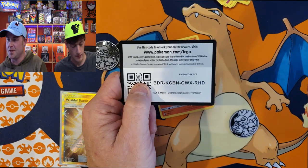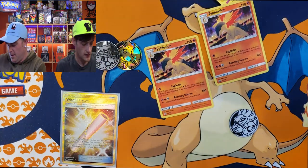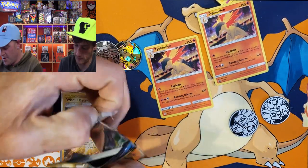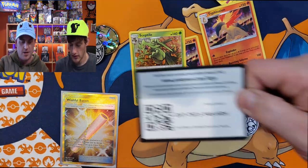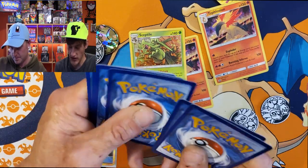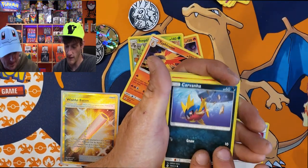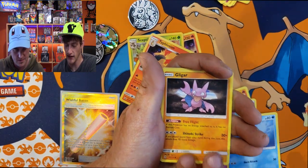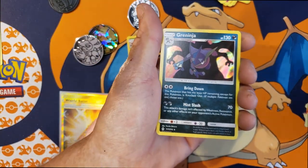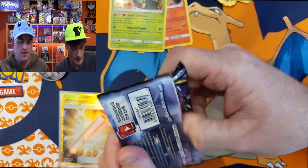Each blister has a promo and a coin in it. We got that Typhlosion holo promo - pretty slick, no complaints. It also comes with a code card for you guys. I got another coin from the Sceptile blister, plus that Sceptile promo. Code cards galore, coming at you left right and center. Opening Unbroken Bonds packs now: Porygon 2, Martial Arts Dojo, Fairy Charm, Carvanha, Litten, Clefairy, the Seal, Gligar, reverse Cherubi - and a holo Greninja! I'll take that.